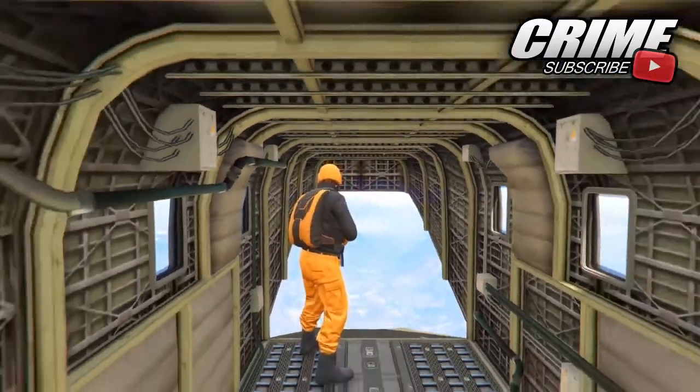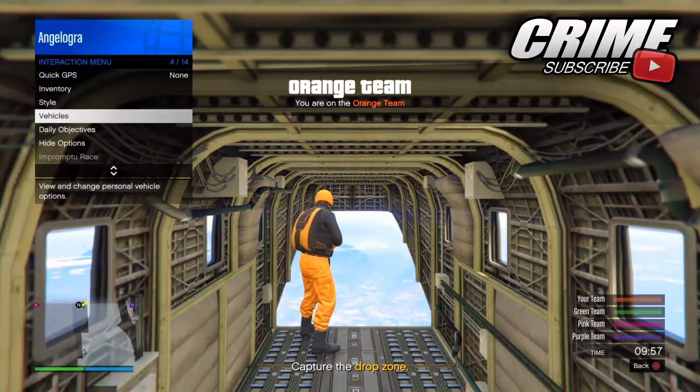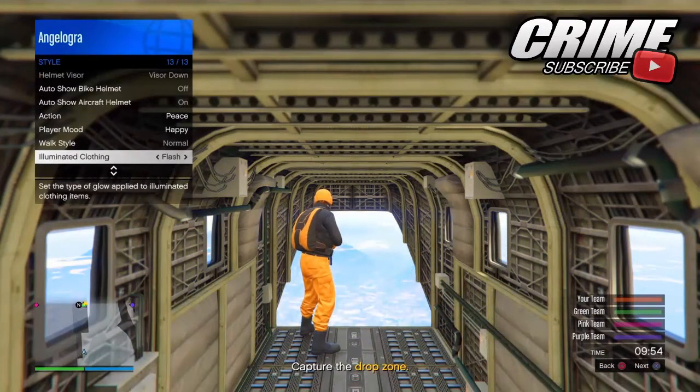When you load into the job, go ahead and open up the interaction menu, go to Style, and go all the way down to Eliminate Clothing. Spam this for around about 30 seconds, as you can see in the video right now.